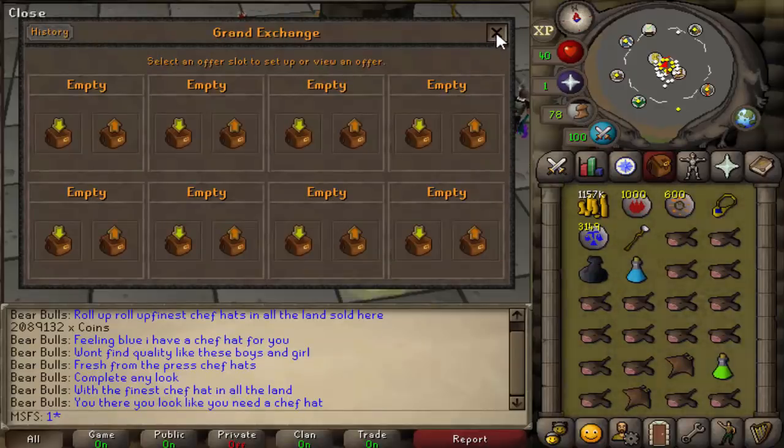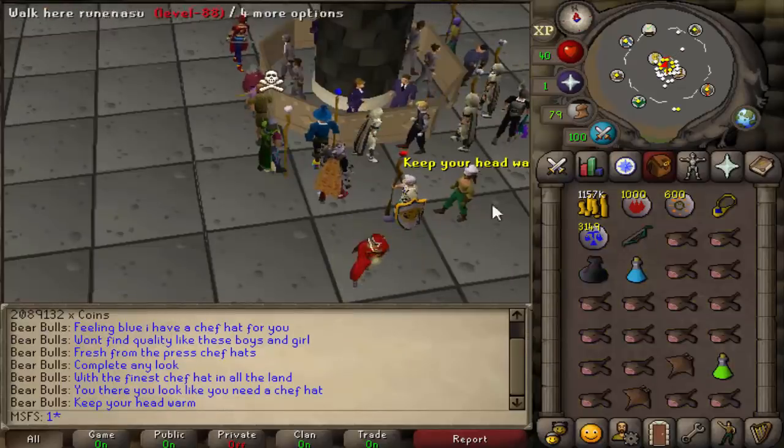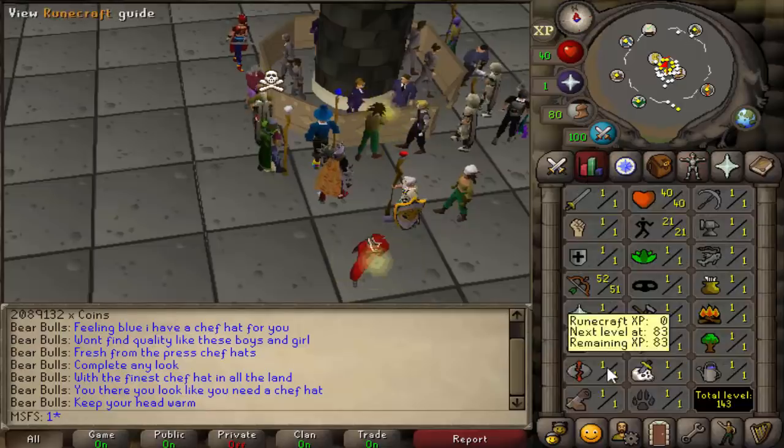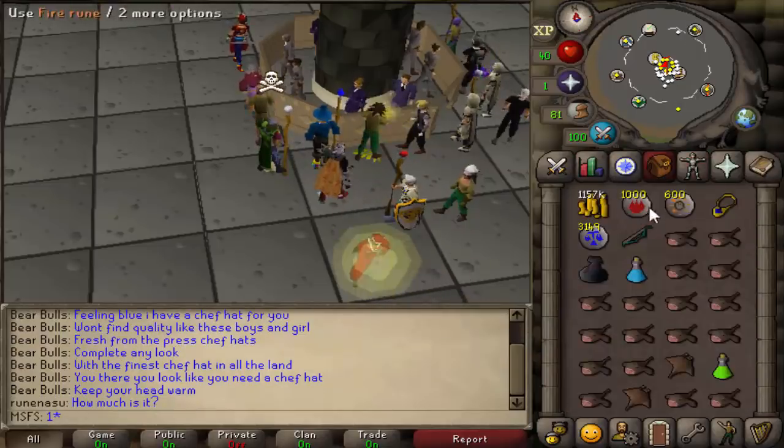We've just spent a little under half of our cash stack on runes for fire strike and over 3k laws, and there is a reason for this. First thing we're going to do is go get ourselves 25 magic real quick, and to do that we're just going to splash with these mind and fire runes with fire strike.